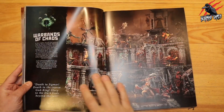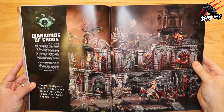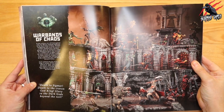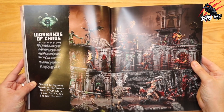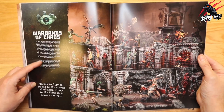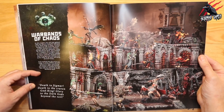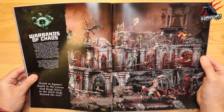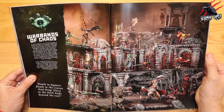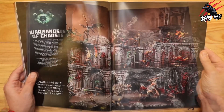Now we're on to the warbands of chaos. This next section works through all the different warbands, showing us abilities for leaders and fighters and all the fighter type cards for every miniature we can bring into the game. It starts with a brief introduction — just enough to give you a taste of what's to come — and there's great photography and artwork throughout.